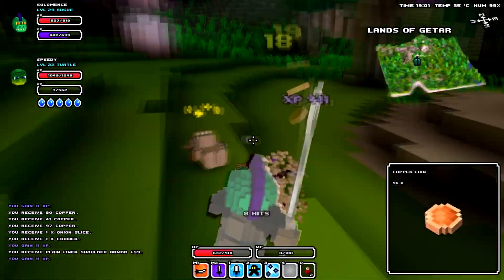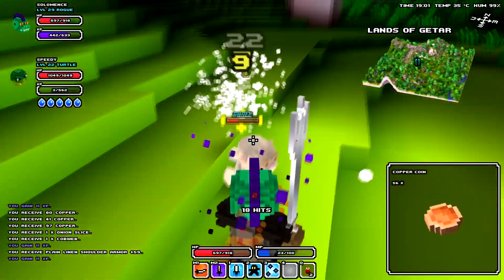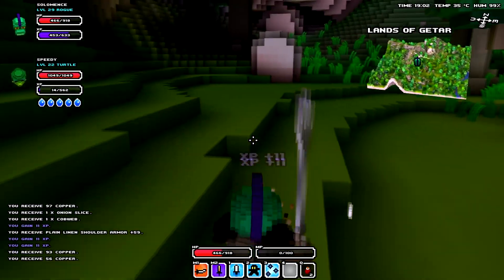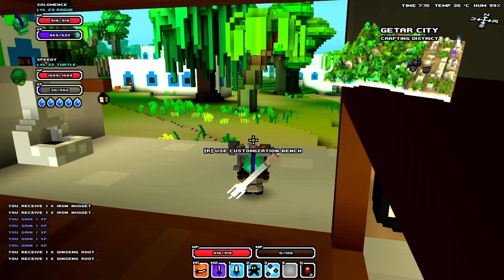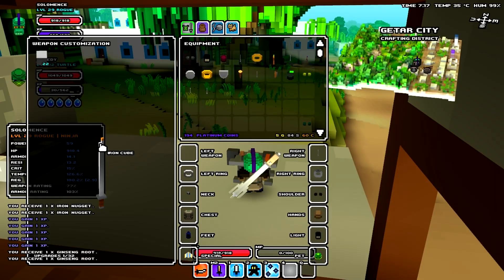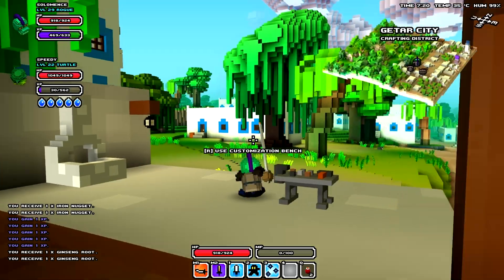Hey guys, I'm SoloJones and this is a pocket guide to Spirit Cubes. Spirit Cubes are small colored blocks obtained through killing bosses and occasionally as random drops from regular mobs. Using a crafting table at a blacksmith station in a town's crafting district, you can apply these to your weapons to add bonuses to your attacks with that weapon.